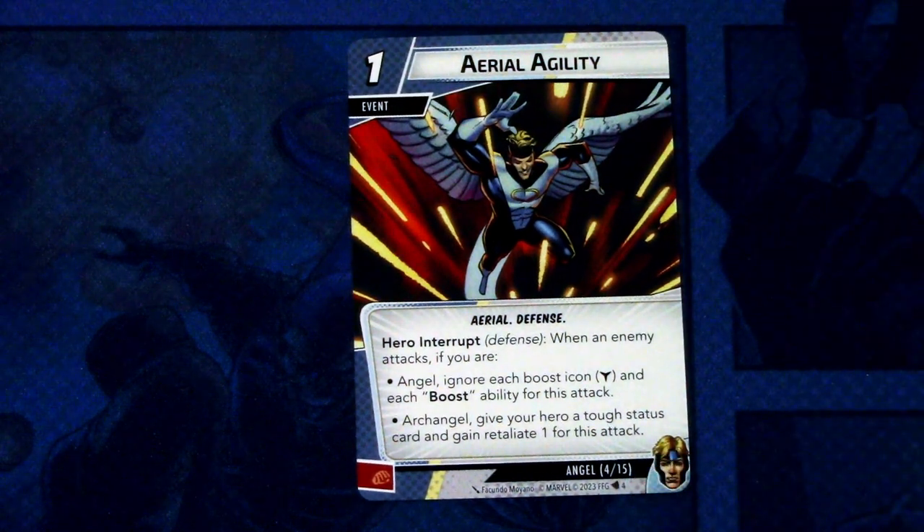Next, we have Aerial Agility — two copies. It's a one cost event, aerial defense trait. Hero interrupt: when an enemy attacks, if you are Angel, ignore each boost icon and boost ability for this attack. In Archangel form, give your hero a tough status card and gain retaliate one for this attack. It can be committed as a physical resource. You do need to be in the correct form before the enemy attacks.